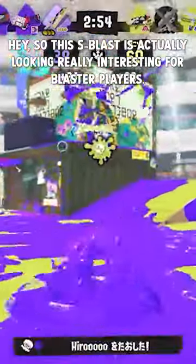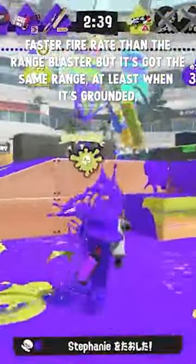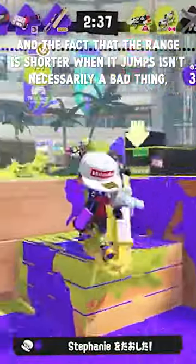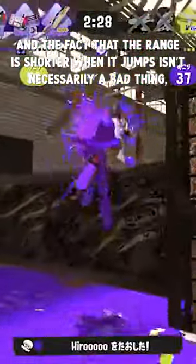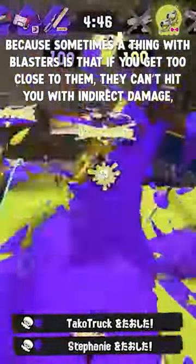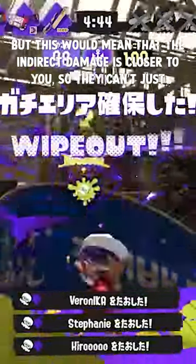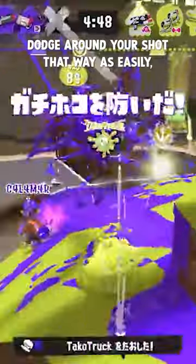This S-Blast is actually looking really interesting for blaster players. Faster fire rate than the range blaster, but it's got the same range at least when it's grounded. And the fact that the range is shorter when it jumps isn't necessarily a bad thing, because sometimes the thing with blasters is that if you get too close to them, they can't hit you with indirect damage — but this would mean that that indirect damage is closer to you, so they can't just dodge around your shot that way as easily.